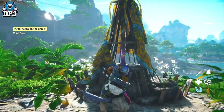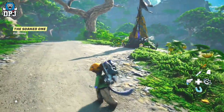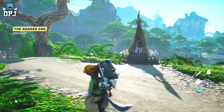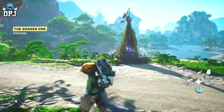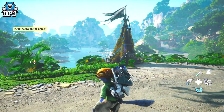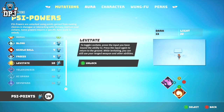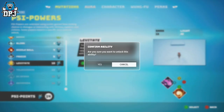Besides shrines, you can also earn PSI points for certain instances of making good or bad choices — so keep that in mind. There are a few instances within the campaign where helping or not helping people also rewards you with PSI points.